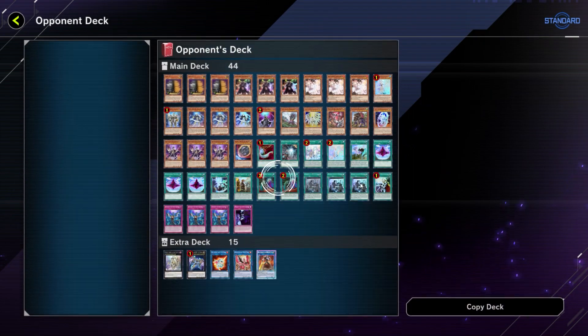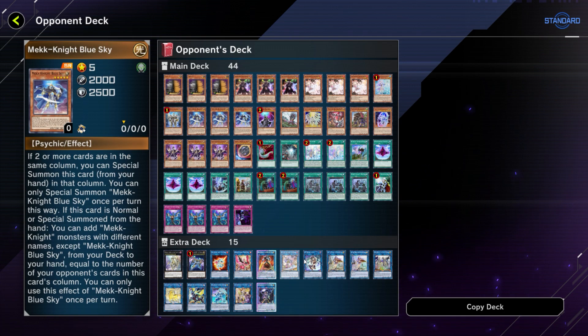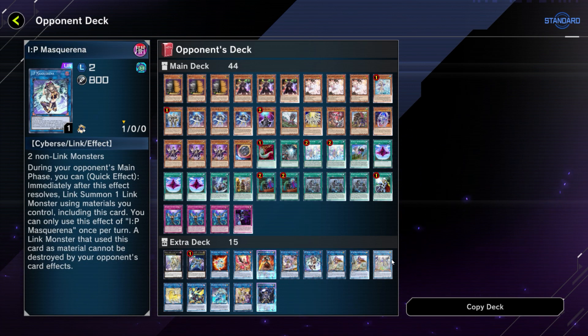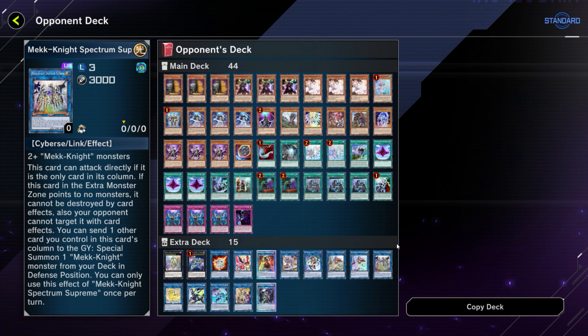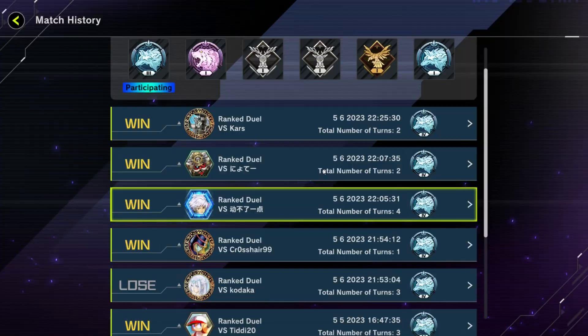The next opponent opened Fissure and a set card — a 44-card decklist playing some anti-meta Mech Knight stuff with Orkist. I'm not really sure what this deck does, but obviously when they saw we Pot of Prosperity'd into Flowandrees cards, they scooped it up, realizing the Defissure wasn't going to put in work against us.